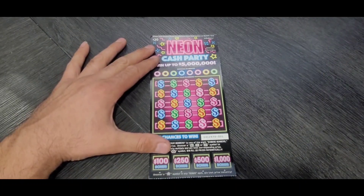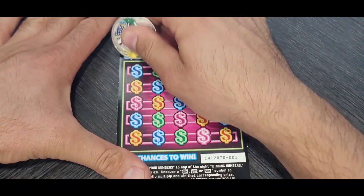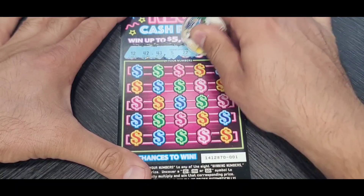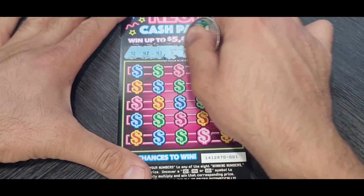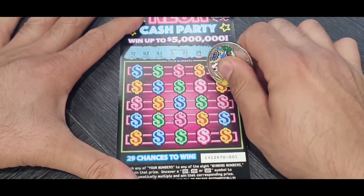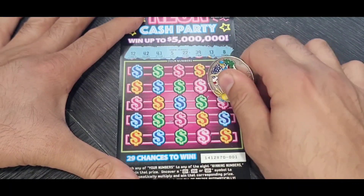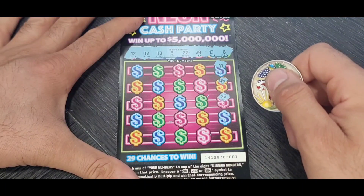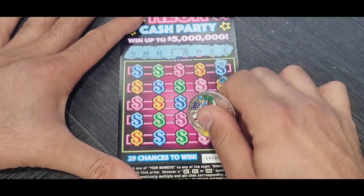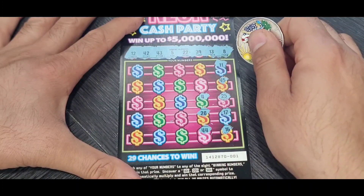Let's dive into this session — Neon Cash Party. Let's find out the winning numbers: we have 12, 12, 42, 43, single 5, double 2, 39, 13, and a single 8. Double 1, 45. I want to see the 'win all' in this game — I've never seen it. Win all, win all, or the star in the bottom. 25, 45 — nothing. 17, 16, double 4, 28, single 4.